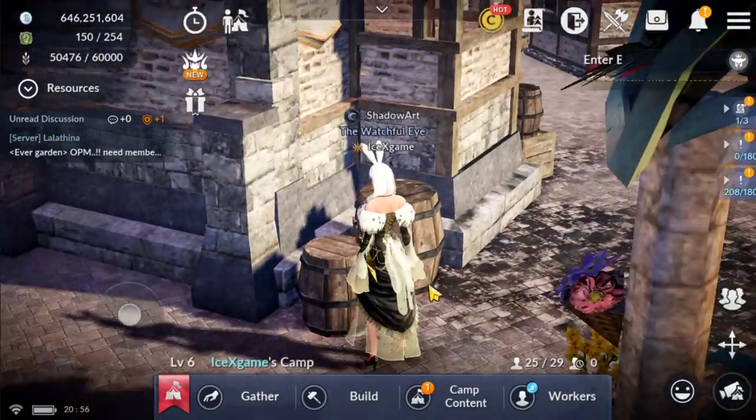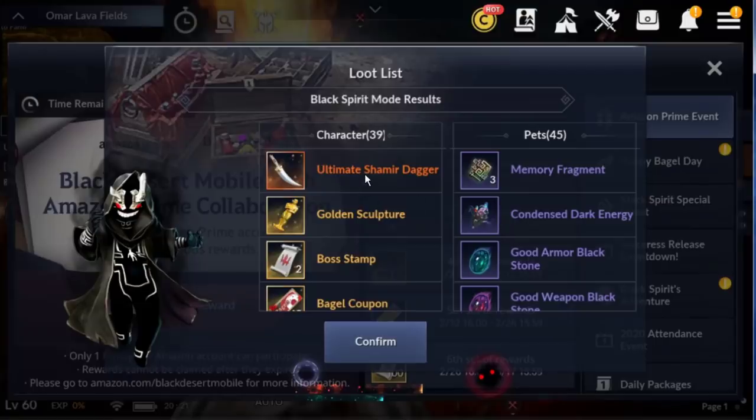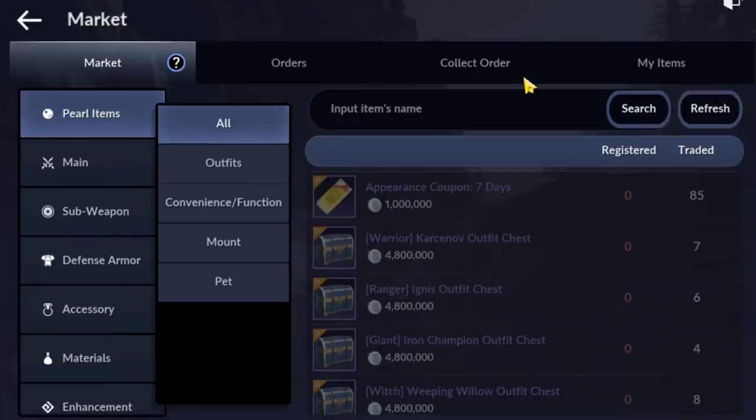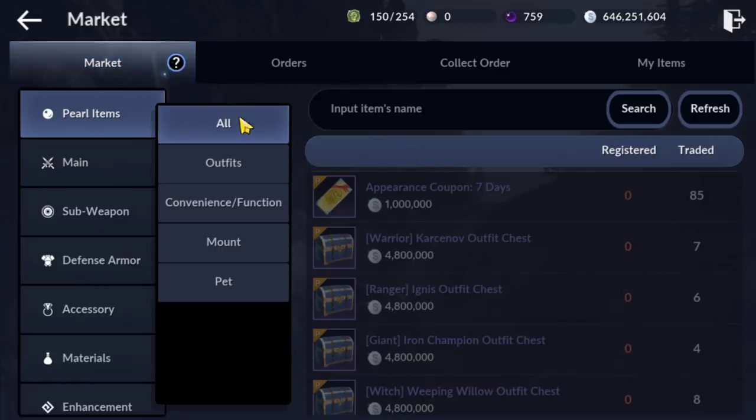Finally! I just got an orange dagger from EFK — it's quite cool. I just skinned it before going off. Finally we got it, but I don't want this weapon since it only has one slot. I just listed it on the market at 54 million. I'm waiting for a better two-slot orange gear.